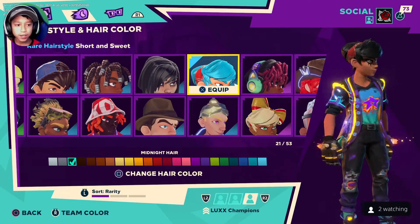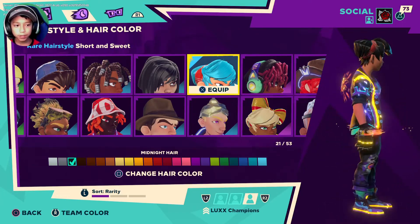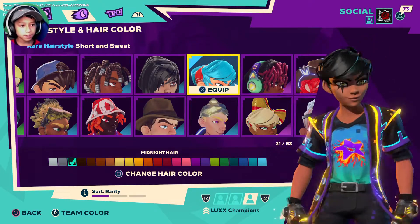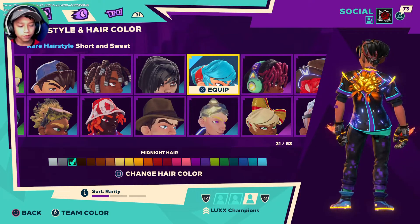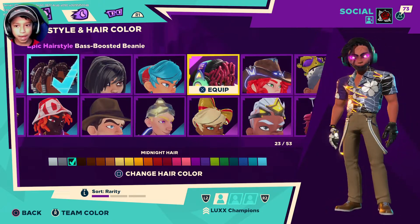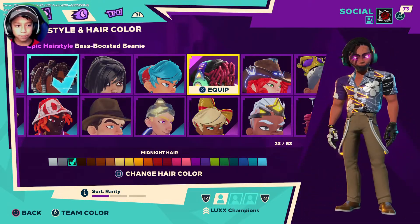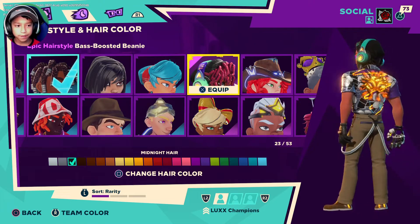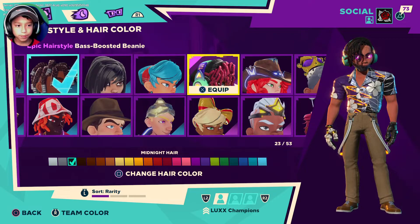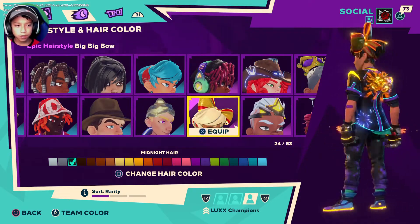Then we have the short and sweet hairstyle. This is a rare hairstyle so it might be a little bit easy to get — it's actually the main character's hairstyle from the cover of Knockout City. Then we have the base boosted beanie. I like this one a lot because you have the beanie on and then you have the headphones — everything's cool about it.